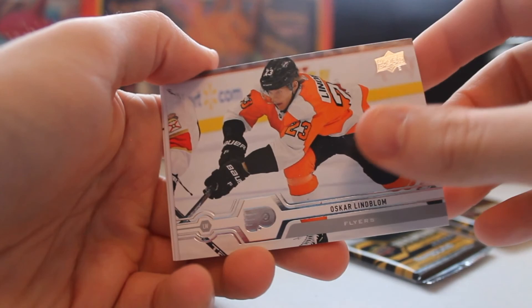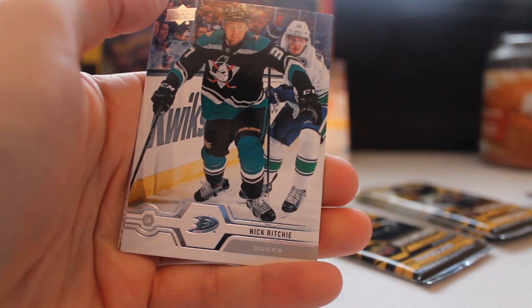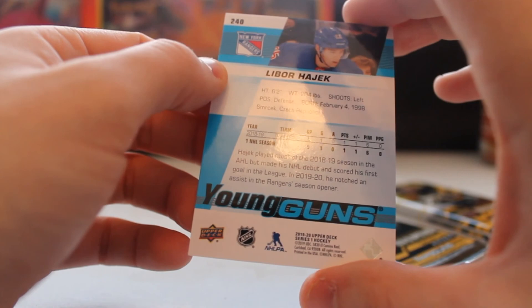Looks like we got a young gun - let's go to the back to see. Oscar Lindblom, Philip Forsberg, Mark Staal, Nick Richie, the checklist. And what do we got - Torey Krug, best defenseman in the league, and we got Libor Hajek, Rangers defenseman - he's only played like five games. Not the greatest pull again, but we got a couple young guns, a couple good guys there. The big ones we want are those big three names - Capo, Coco, and I kind of forgot about him too. It'll be a tough find for sure.